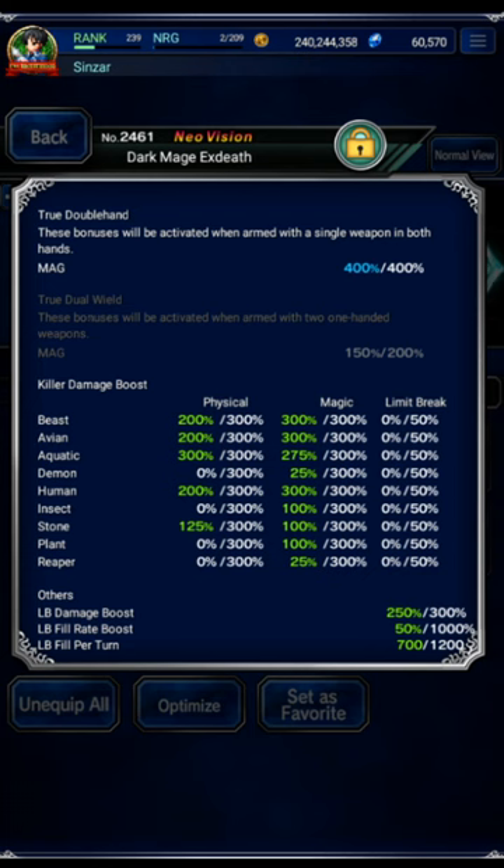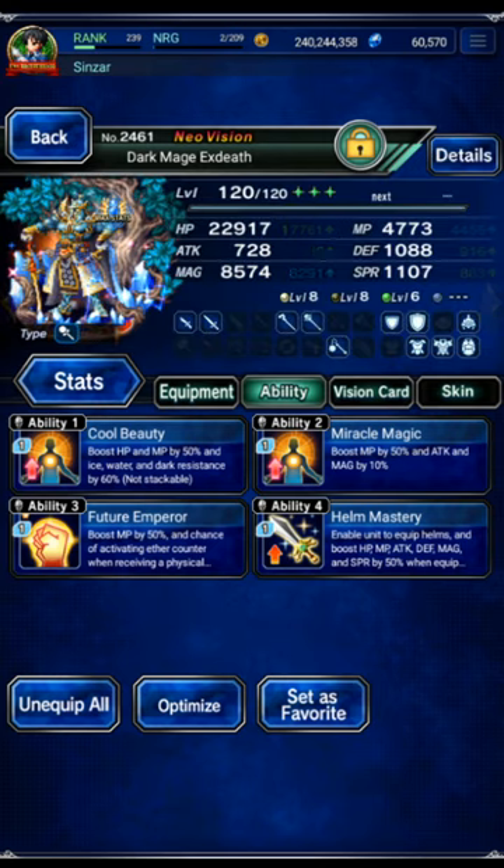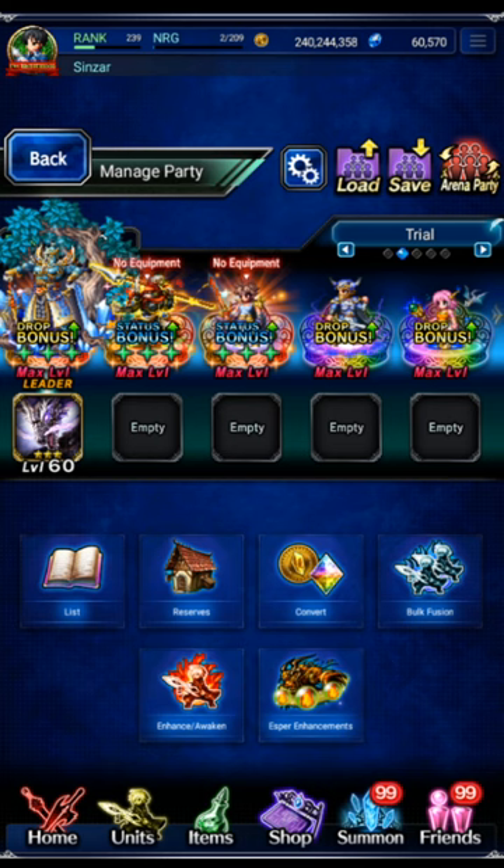The boss is an Aquatic and we've got maxed-out Aquatic Killer. Exdeath is a pretty good Meteor user — he gets like 11,000 magic and 6,000 MP with the right build, or more. That's the stuff for the week. Go in there: break, imbue, chain, Meteor — you're done.